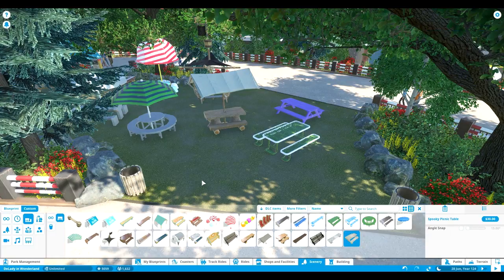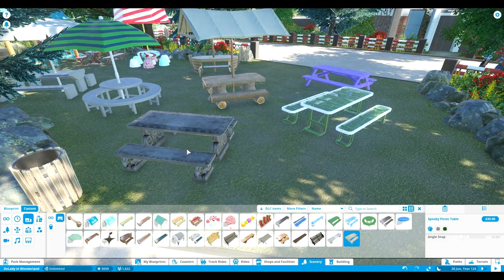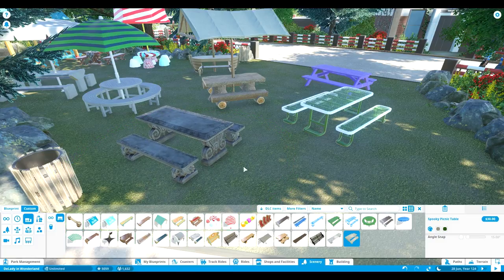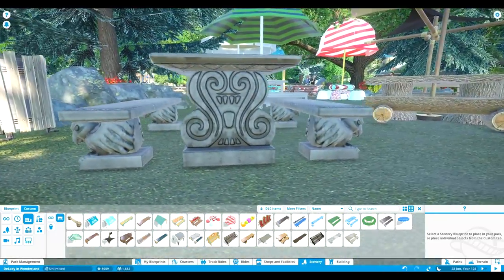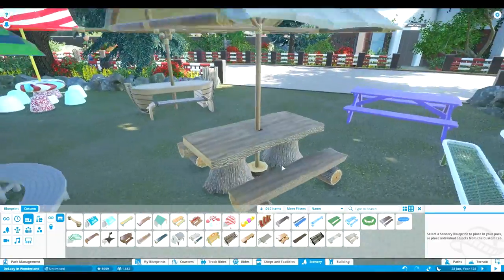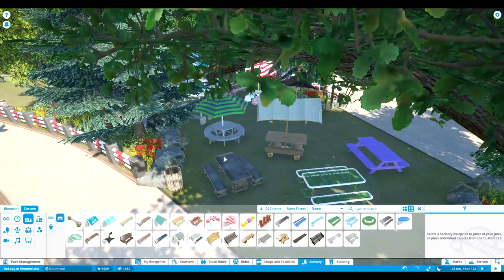We got a spooky one that is super beautiful, and you don't even necessarily need to place it in a spooky area I think. Do we have a spooky canopy as well? I don't think we do. But look at that one — oh that is just beautiful! I love the picnic benches. This is really, really amazing.